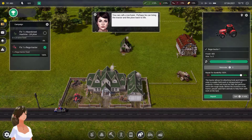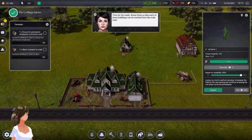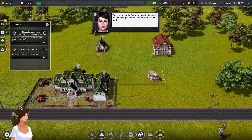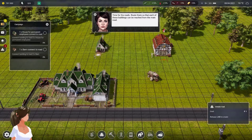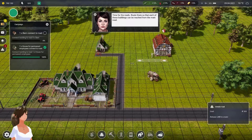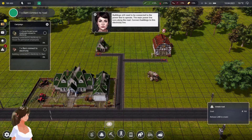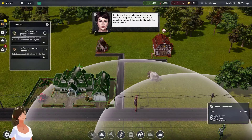Time for roads. Route them so each of these buildings can be reached from the main road. Can I bulldoze this fence? Yes. Good, because I don't want that fence there - it's inconvenient, and this is a dumb place for a road anyway.